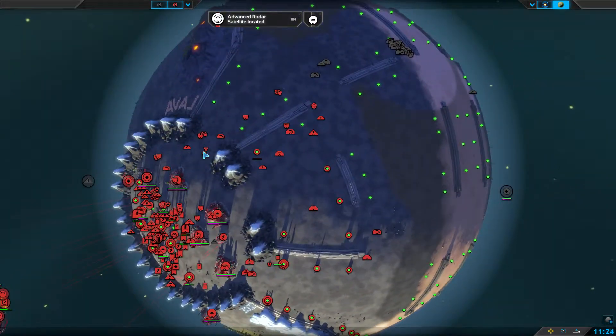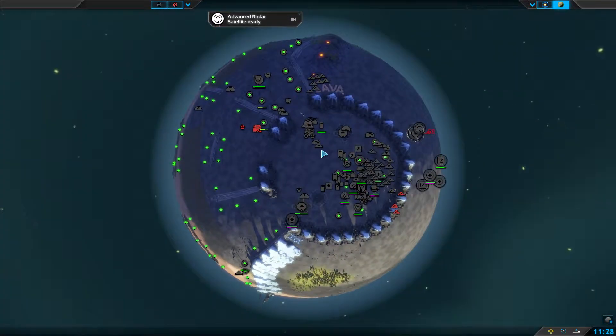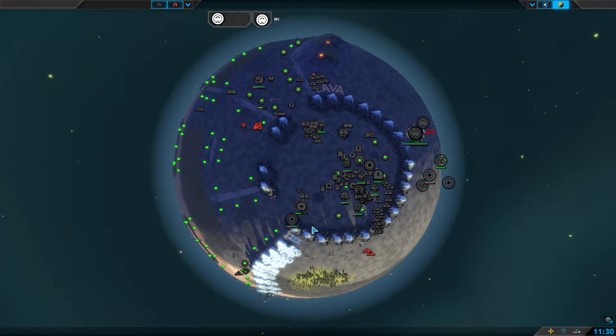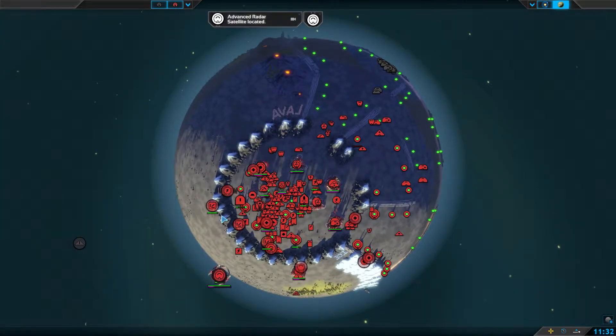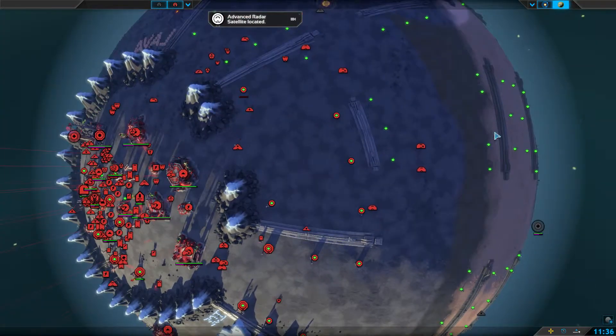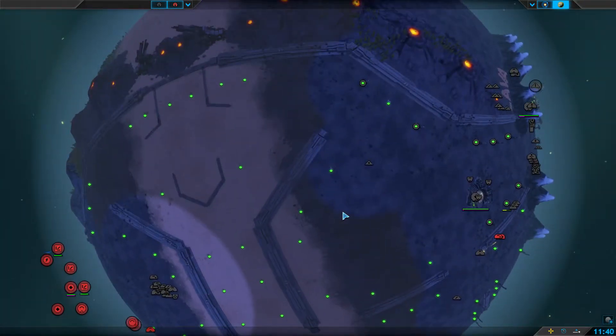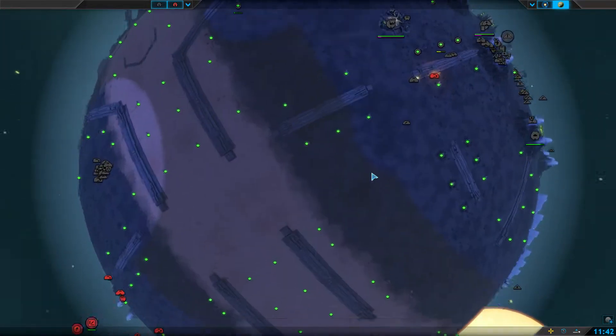Typically you define an arena map as a symmetrical one, and this is indeed symmetrical. You can see that one team spawns here in a big landing zone and the other team spawns here, and basically there are three lanes to fighting, with breaks in the middle to switch lanes.